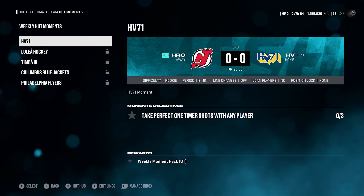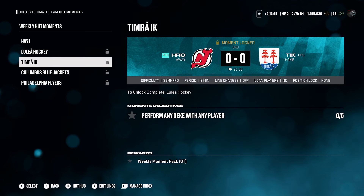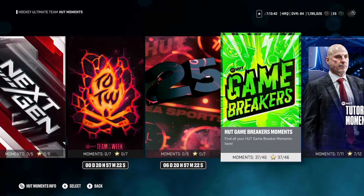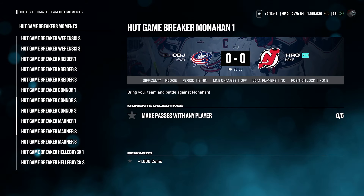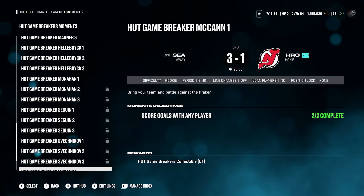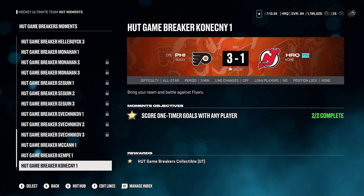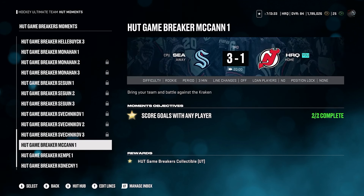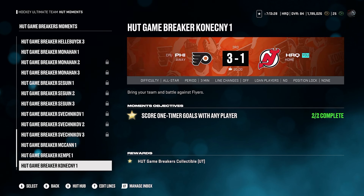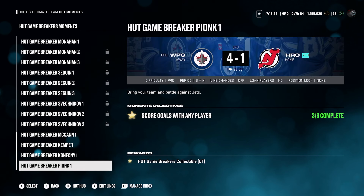Some new weekly hot moments came out — a weekly moment pack, and a weekly moment players pack. The game breaker moments came out as well and they're actually very easy, so I definitely recommend doing them. Basically all you have to do is score goals, score empty net goals, score one-timer goals, and score three goals — simple stuff, not that crazy in a full period. Definitely worth it.